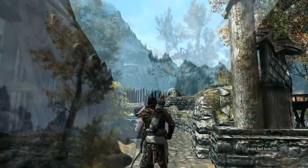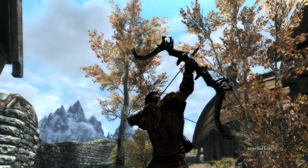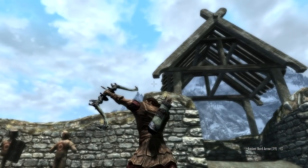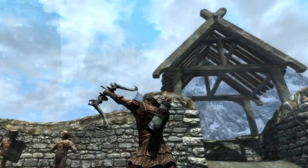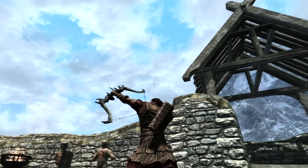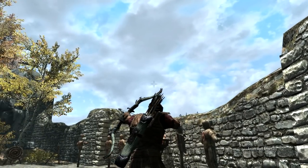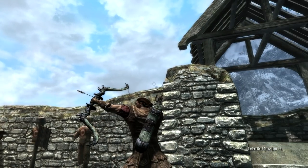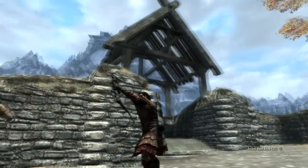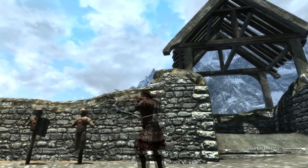So that's the animation sorted. Let's talk about the arrows themselves. One of the things with Skyrim and arrows is that the arrows seem to be a little on the short side — the arrow head is dangerously close to your hand, especially with the larger heads like the Dwarven arrows; they're practically touching your hand. There is a mod called Proper Length Arrows that fixes exactly that. As you can see the arrow is a lot longer now and looks far more like a classic archer's arrow, with the arrow head well clear of your hand.